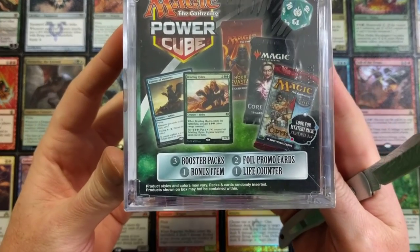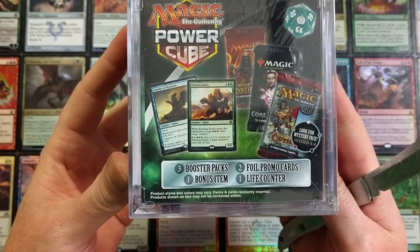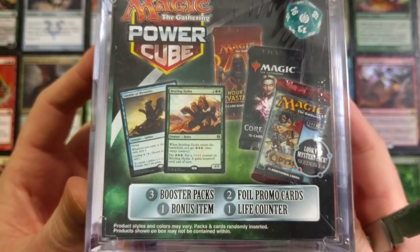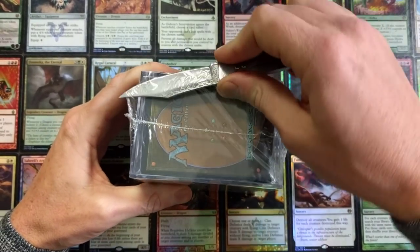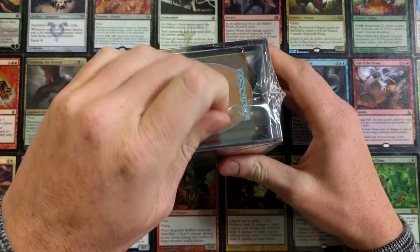Here's what they say you get: three booster packs, one bonus item, two foil promo cards, and one life counter with the possibility — one in four — to look for mystery packs. You can get these old ones. We're gonna see if any of that holds up. This is our third one, so if we got it this time we're pretty lucky.